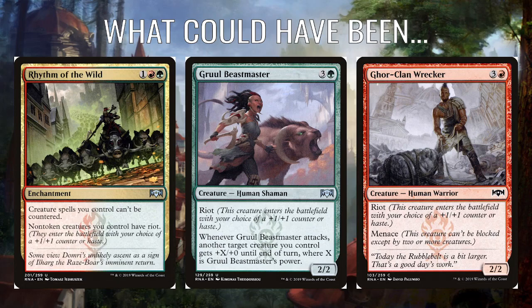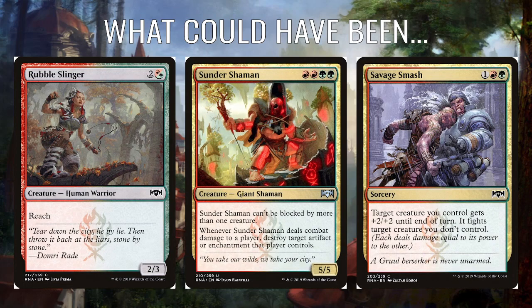Gruul Beastmaster could be an option — 3 and a green for a Riot creature, and when it attacks another creature you control gets +X/+0 until end of turn where X is its power. Gorroclan Wrecker — 3 and a red for a 2/2 with Riot and Menace, a nice evasive creature. Rubble Slinger — 2 and a red-green for a 2/3 with Reach — I don't think there's actually a real way of dealing with Flyers in this deck, so something with Reach could have helped. It's also a multicolored creature for Glaive of the Guildpact.